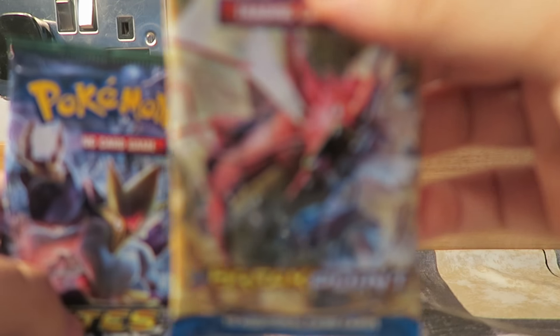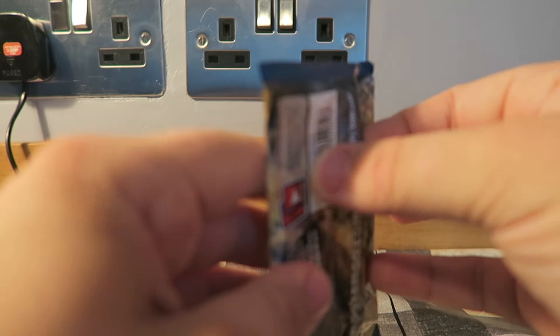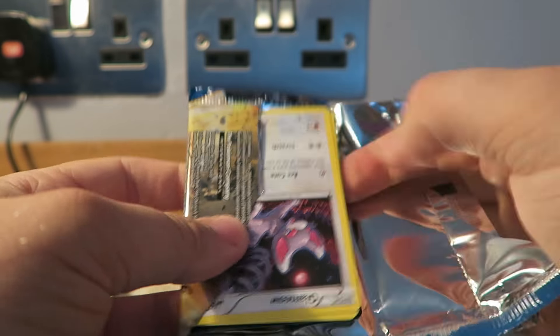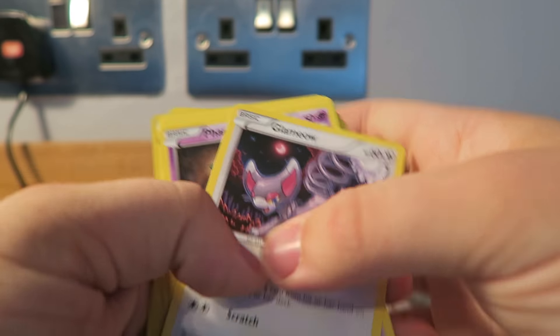We've got a Breakpoint pack. Fates Collide, a Sun and Moon, and another Sun and Moon pack. So what we're going to do is open it up straight away with the Breakpoint, because that's probably the set I have most of. There's a code for you guys — we'll just flick through.